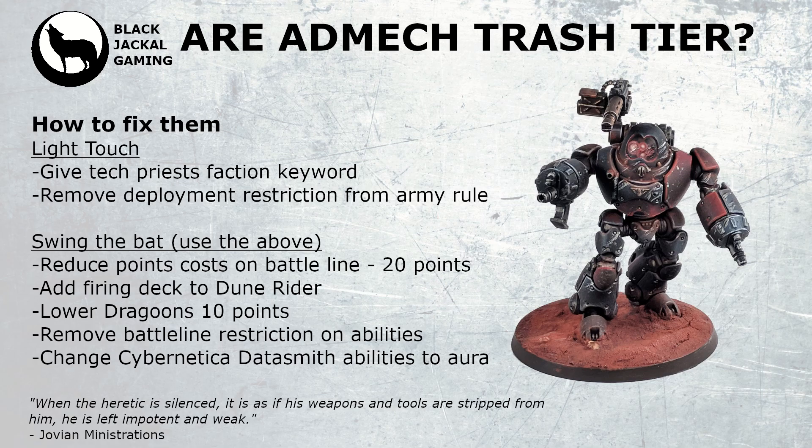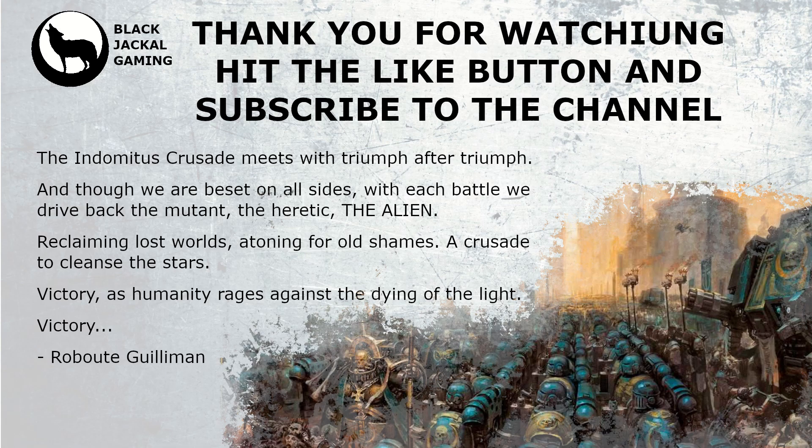There are also little tweaks that can help. For example, the Cybernetica Datasmith: when he joins the Castellans, they gain the Infantry keyword, making them susceptible to anti-infantry, anti-walker, and anti-vehicle keywords — so lots of guns across other armies will be wounding them on 2s, 3s, and 4s instead of matching their relatively high toughness. If we changed his abilities to an aura rather than a joined-unit buff, he could still buff them without actually weakening them by conferring the Infantry keyword.